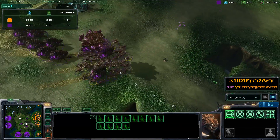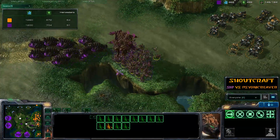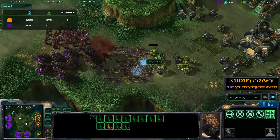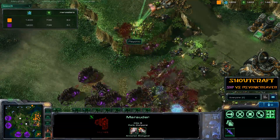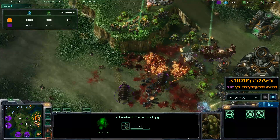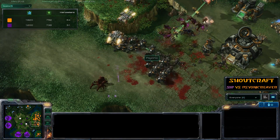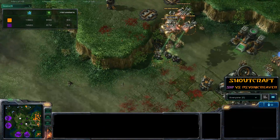Moving in, perhaps for a final charge — there's going to be a reckoning one way or the other. It's a big swarm; Cid locks them down with Fungal Growth and swarms in with Speedlings. The Marines are up on high ground, tearing apart that Mutalisk group. Infested Terrans are spawned in the background — fire, death, and destruction. Anyone want some char-broiled Infested? That's exactly what you're getting. Absolutely annihilated. Very well played by Psionic Reaver holding that high ground with those Marines.